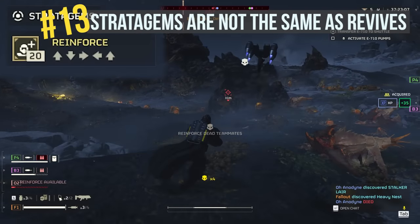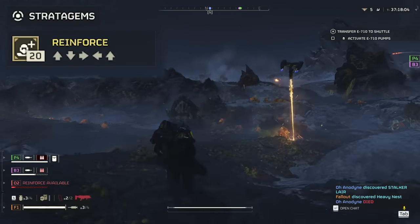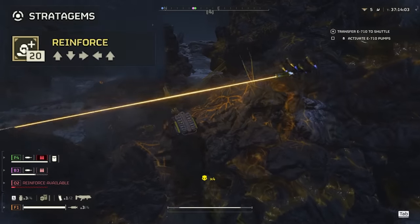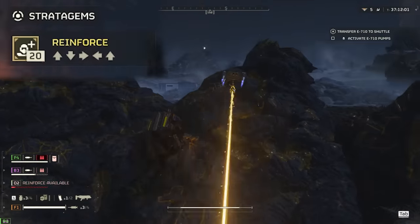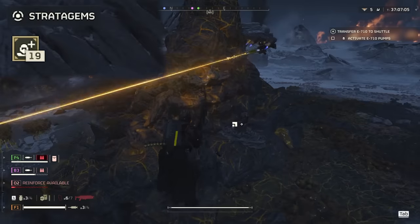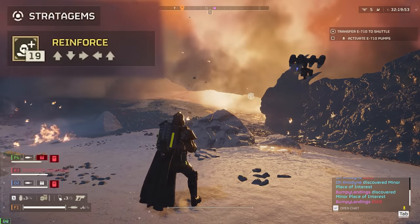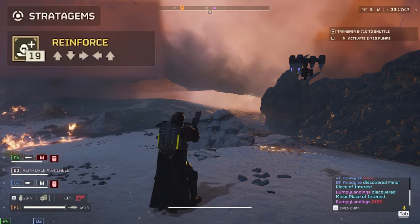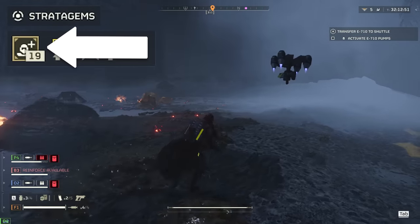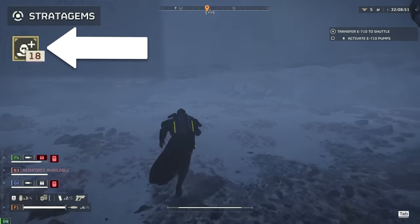Tip number thirteen: stratagems are not the same as revives. Remember that reinforcing — bringing your friends back into the fight after they die — isn't the same as an offensive stratagem. If you're new, you might be hesitant to use your stratagems offensively because the game tells you that you have a limited number of them. However, these are not tied to your offensive stratagems, which have no limit on how many times they can be used — they only have cooldowns. The number on your stratagem HUD is the limited count of how many times you can revive dead teammates.